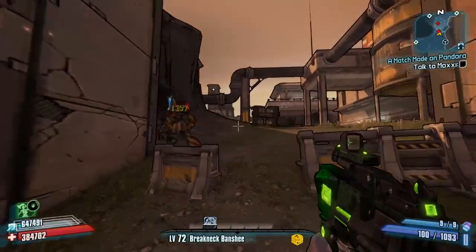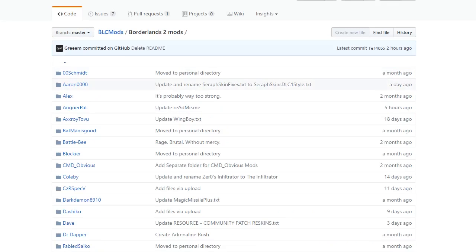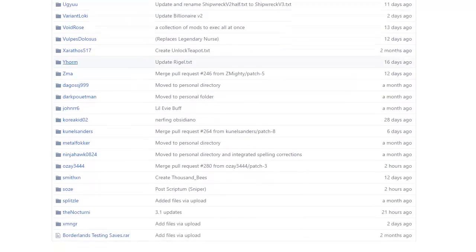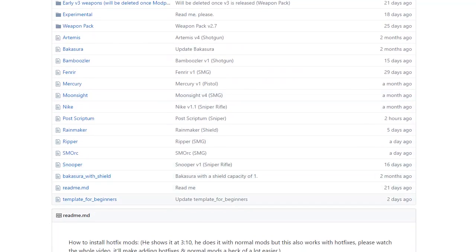Before we do anything, I'm going to start off by showing you guys exactly where to get this weapon. You can click on the link in the description, or you can head over to the Borderlands 2 community GitHub, click on Borderlands 2 mods, and then head down to Soz's section right near the bottom and click in there.